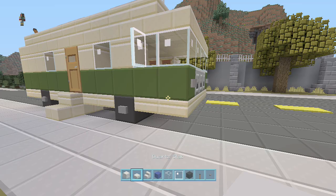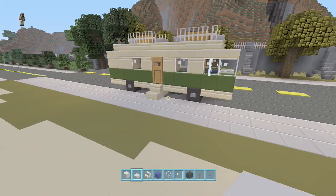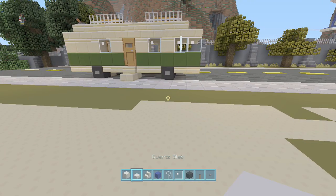I used the sandstone and green combo for that Winnebago look — that classic 70s, 80s Winnebago. But now I'm going to try for a more modern look.